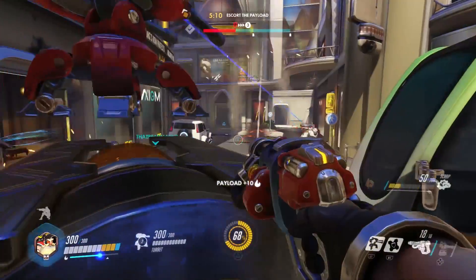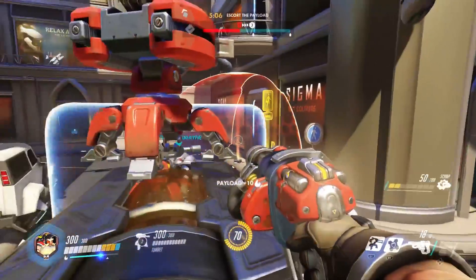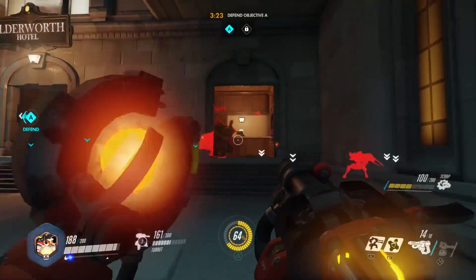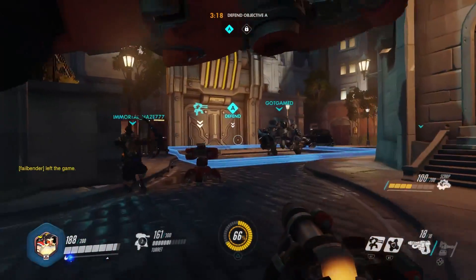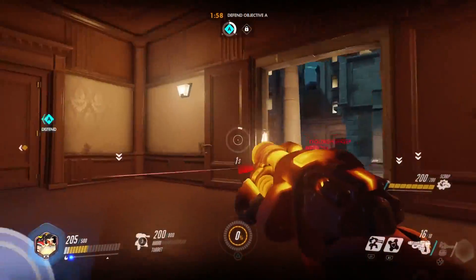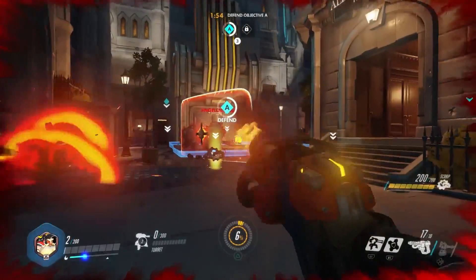Another interesting tactic is in an escort mission if you're on offense, you can just stick a turret on top of the car. Something to keep in mind though — the gun of Torbjorn is absolutely terrible. Do not use it, unless you've used your super which increases the gun's damage just a little bit, but ordinarily it is awful.